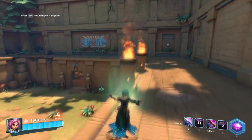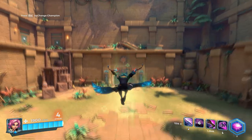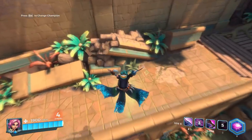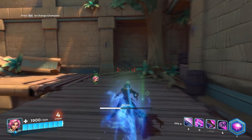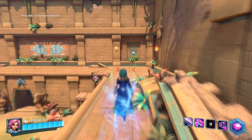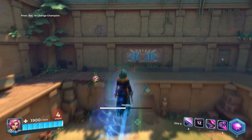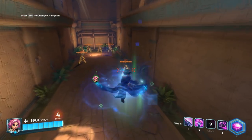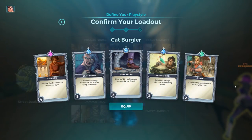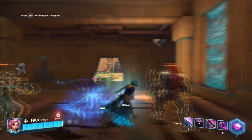Pounce also has a melee component, and certain counter abilities cannot stop it at all, like the Fernando shield, the Androxus reversal, or even the Terminus absorption ability. Her third ability is Prowl, which allows you to run up to 50% faster than normal and jump higher for 4 seconds. This ability is great for repositioning or rushing toward an enemy, and can also be used with cards that increase that speed or extend its duration. A quick tip: you can use Prowl to run in any direction, even backwards.